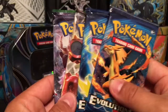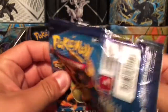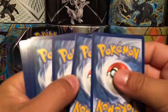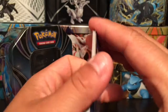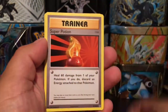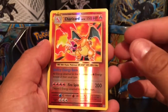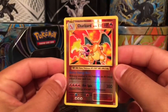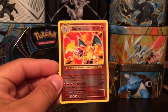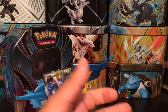We've got two Evolutions packs, a Steam Siege, and a Fates Collide. Let's open them up in this order — starting with the Mega Charizard on the front cover. We got a green card, and pulling through: Sandshrew, Onyx, magic card, Starmie, Neutrino, Super Potion, Brock's Grit, Charizard — we got a Charizard reverse holo rare! That is awesome. You can never go wrong when you pull a Charizard. This card, in my opinion, makes the whole tin worth it.